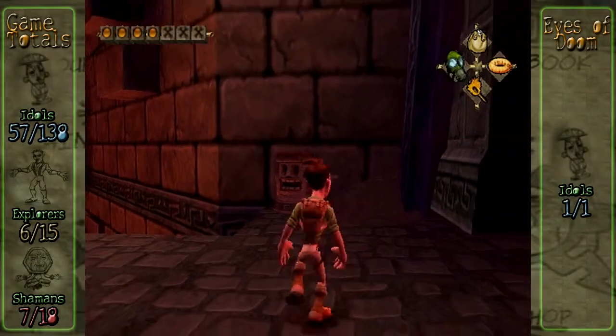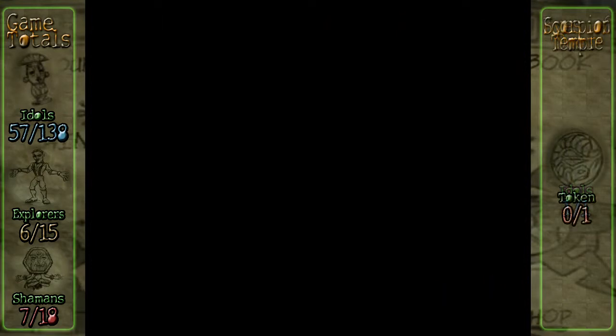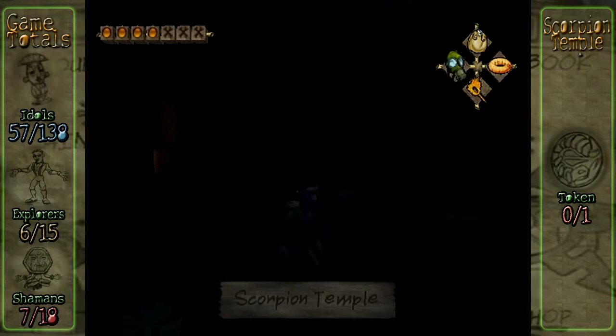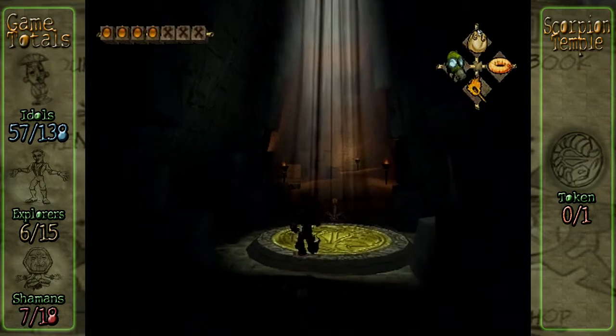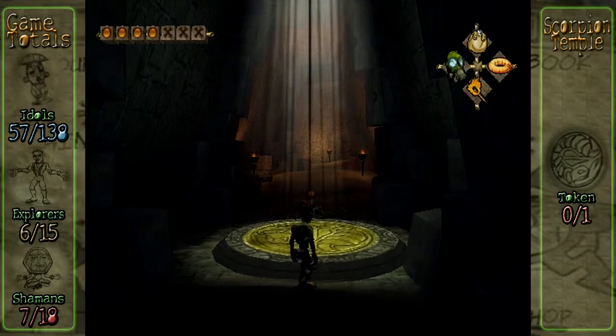Hello everybody! My name's Chris and welcome back to Let's Play Pitfall: The Lost Expedition! In the last episode, we made it to the Scorpion Temple after dealing with Puska. But more importantly, St. Clair! And now we see a scorpion. Oh boy, this looks way too familiar. Let's do it.